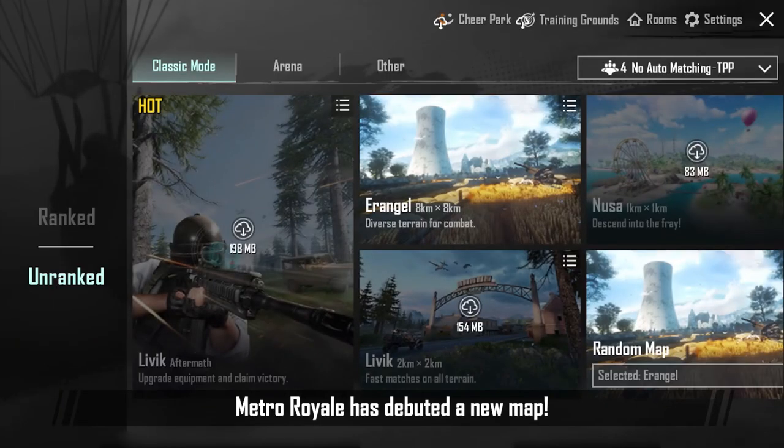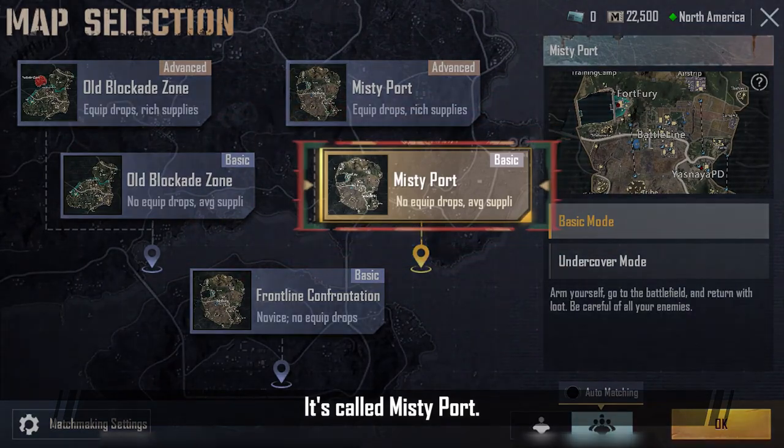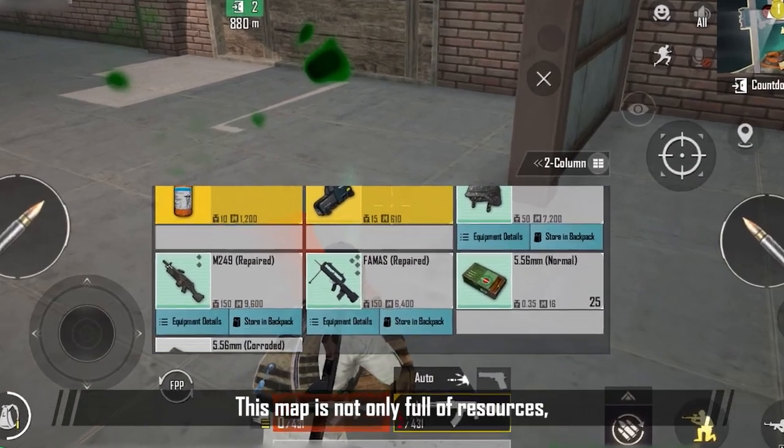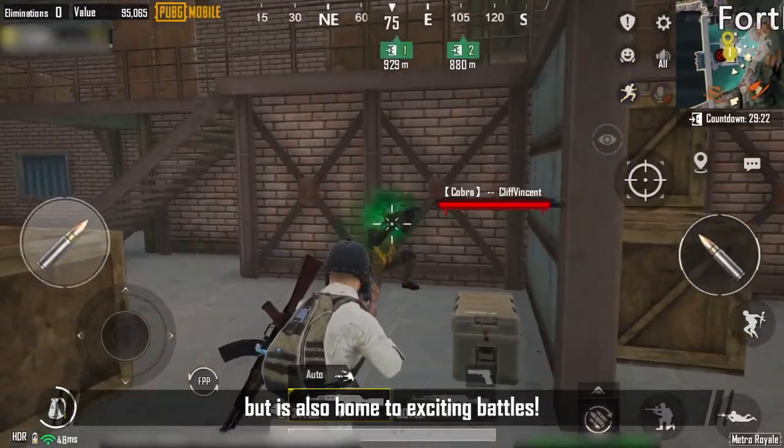Great news! Metro Royale has debuted a new map. It's called Misty Port. This map is not only full of resources, but is also home to exciting battles.